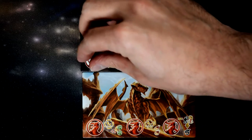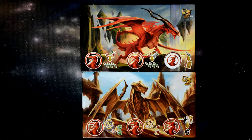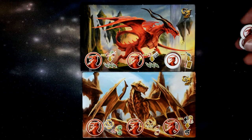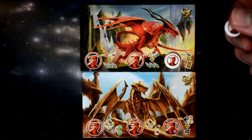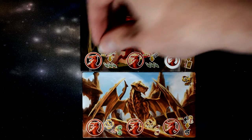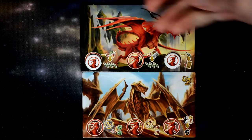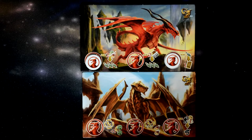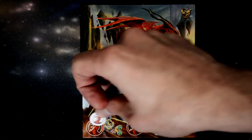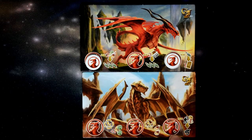When replenishing dragon tokens — say a space gives you two dragon tokens back — you must place the dragon tokens on the leftmost open spot first. You cannot choose to skip a slot and fill a later one first. You can place the token on any dragon you have, but it must go in the leftmost open spot. So for example, you could place it here or here, but not skip over to a later space, and the single-use space cannot be refilled.